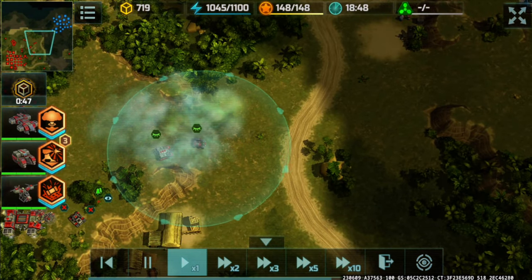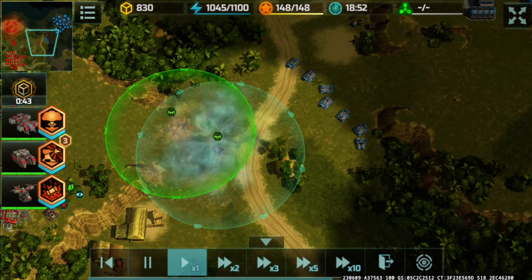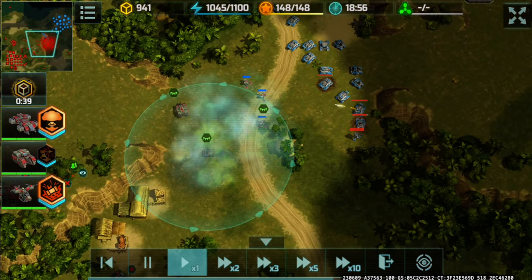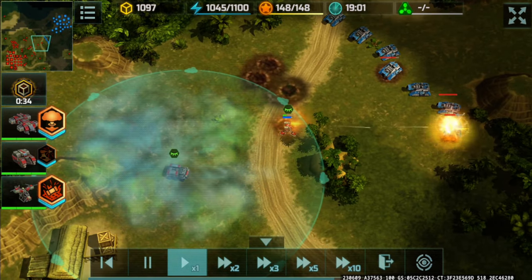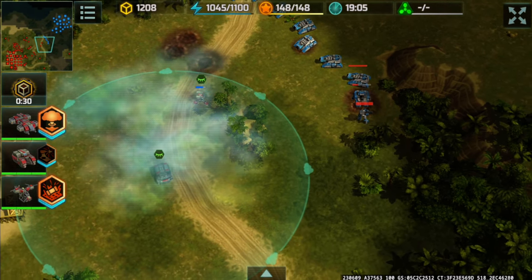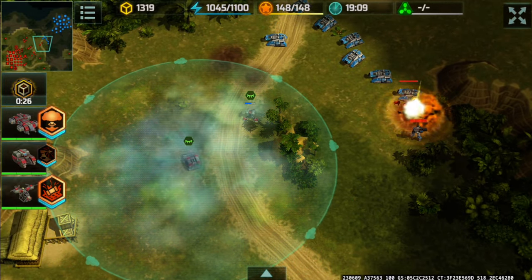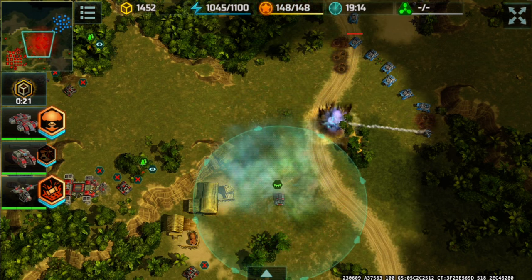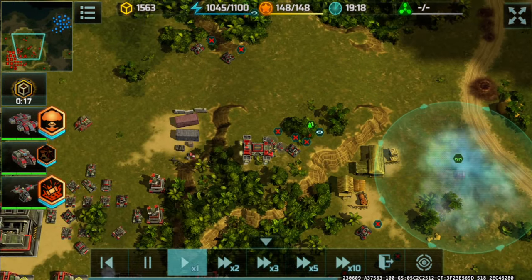Repeating the mole-turret-chameleon tactic again — deploying the Mole turret, covering it with the Chameleon to deal free damage to the enemy. Trying to scout, retreating because there are Cerberus right there. Just one turret here — covering it with the Chameleon, free damage — cost a little damage on that Zoo though, so retreating now.